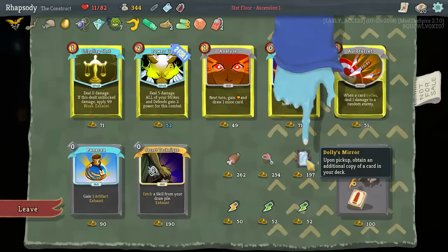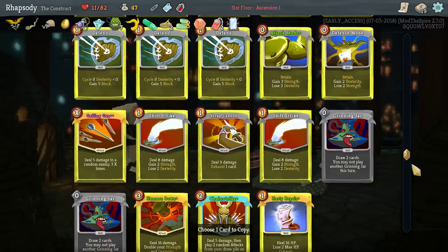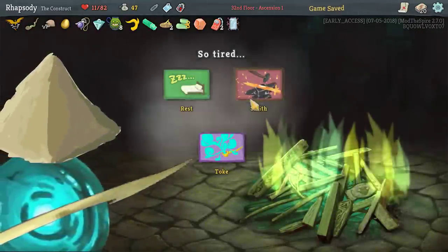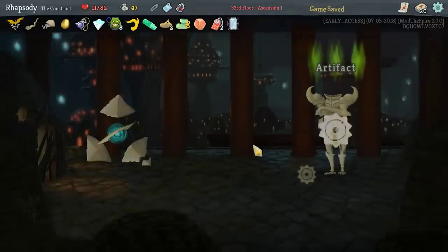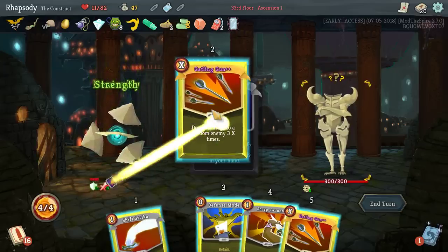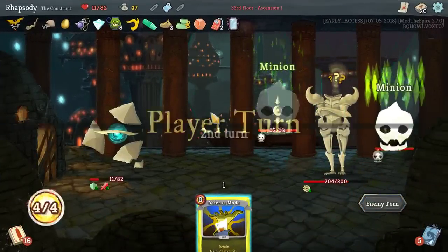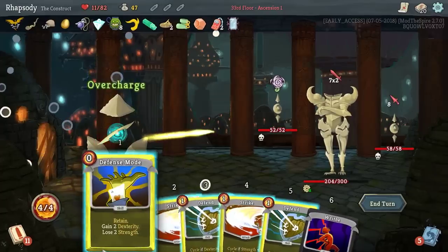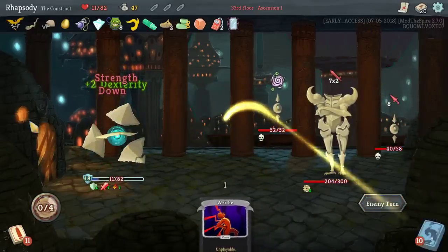I probably want to take Dolly's Mirror — upon pickup, obtain an additional copy of a card in your deck. I just don't know what I want an additional copy of right now. It's got to be Gatling Gun — it's literally just to have it more consistent on my draws. Start getting the Mega Upgrades out there. That's a bit too consistent, frankly. We might actually die because we had that that early. In fact, I think we will.